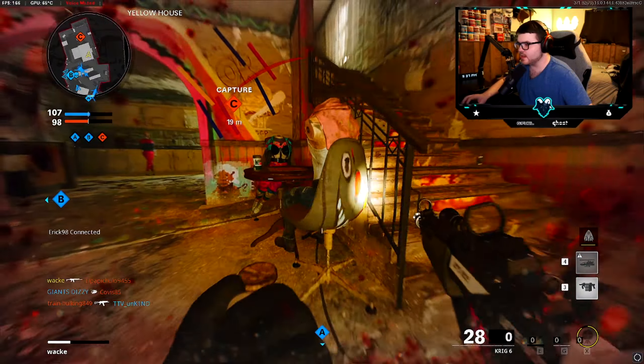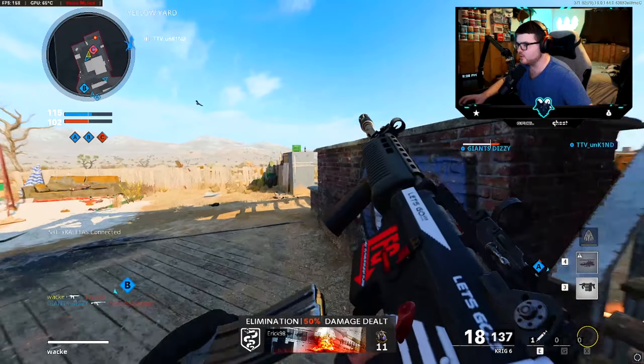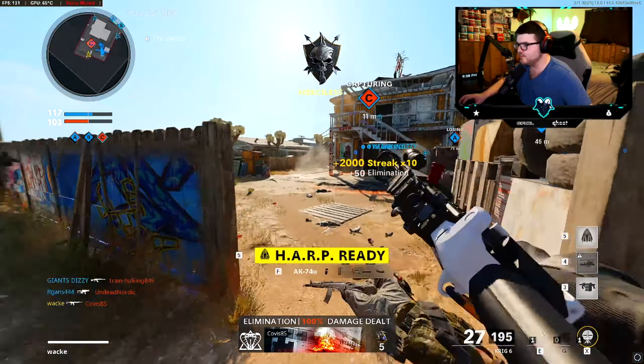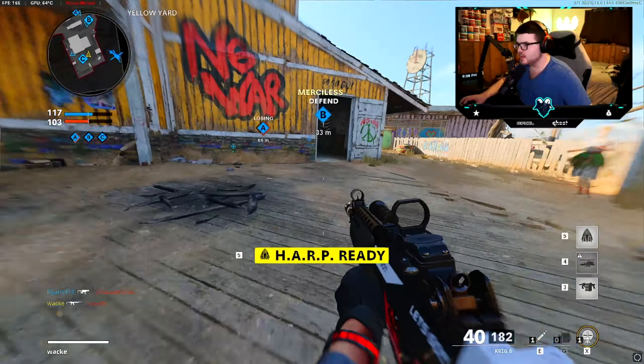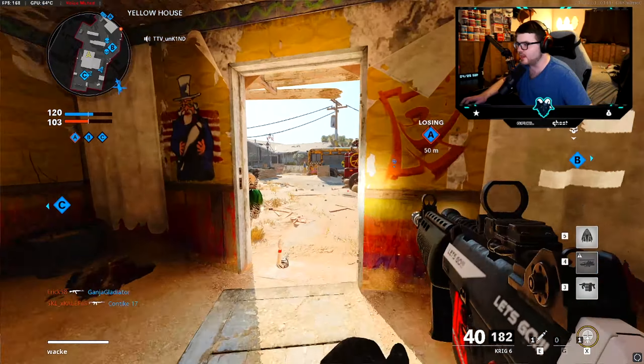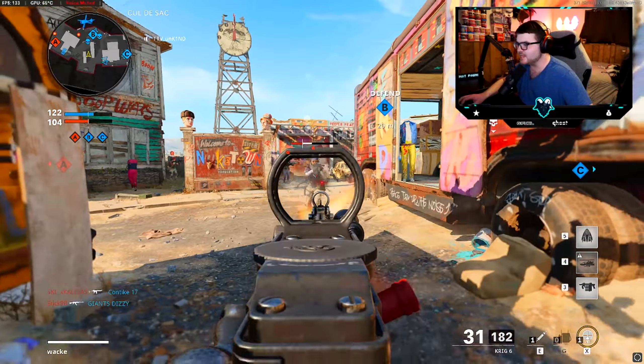We got an attack helicopter up already. There's a guy right here — literally just sitting in the corner, got him. More guys back here — very nice. On a 10 streak, they just dropped the care package. This Krig is frying! Like I said, this thing does have eight attachments, which I normally don't run with my builds.